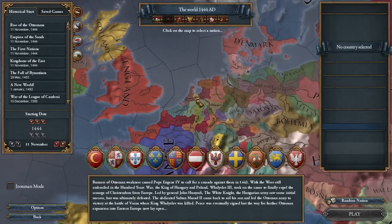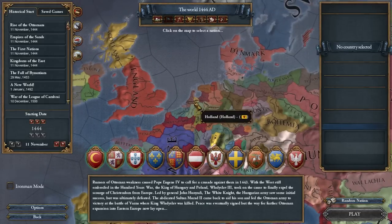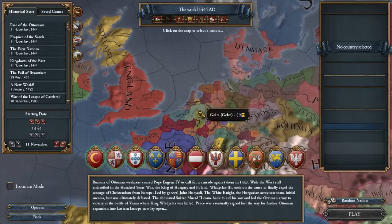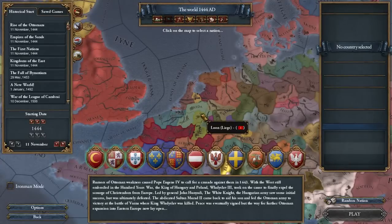We're going to be talking about how to form the Netherlands. They are very interesting and fun — a very, very powerful trade power, even though they're so small, which is really interesting. They're also a very big colonial power if you choose to go that route, or you can be a big European military power. It's very interesting all the routes you can go with the Netherlands, and that's why they're one of my personal favorite nations.